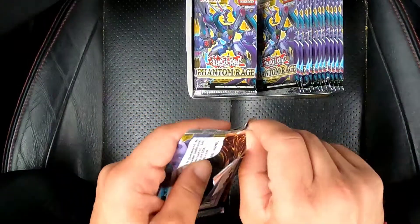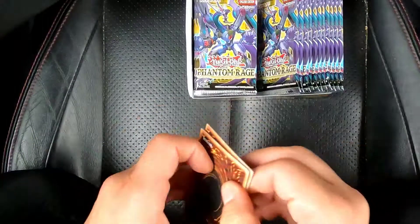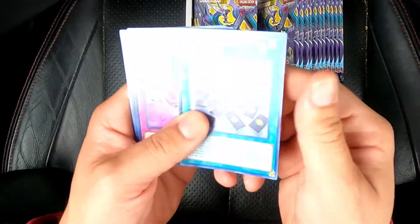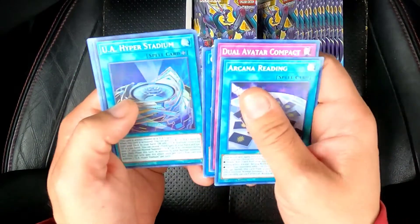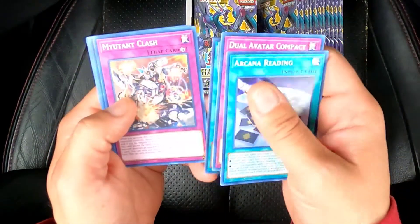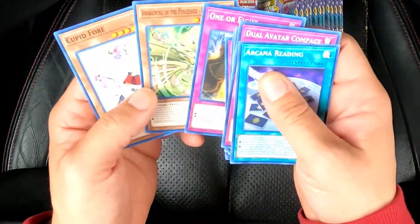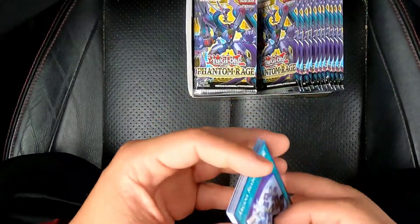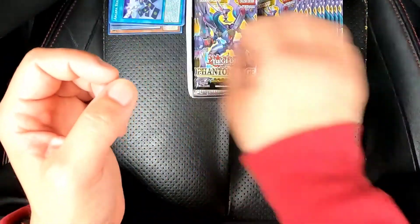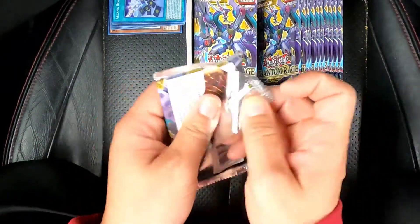I probably look mad weird right here in my parking lot just sitting here. Alright, let's start. First pack: generator, UA Hyper Stadium — nice. Mutant Clash. 1 or 8 — I literally thought that was going to be a pendulum card or some sort, but I was wrong.